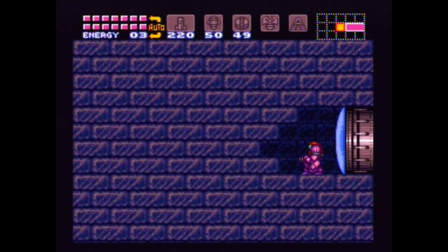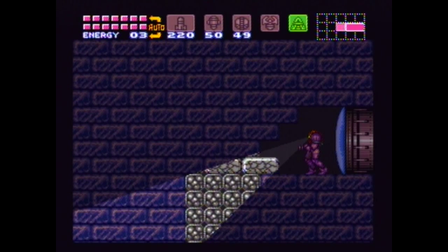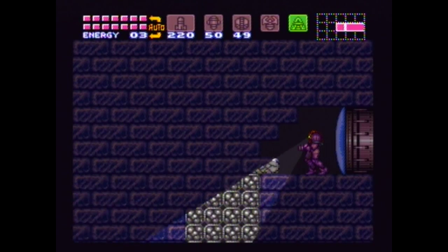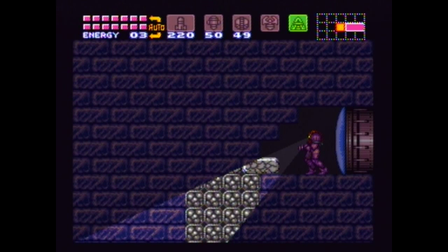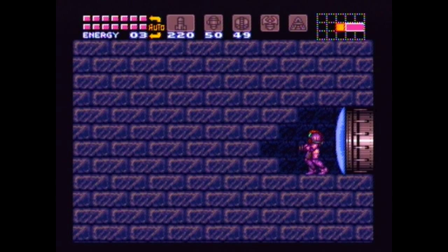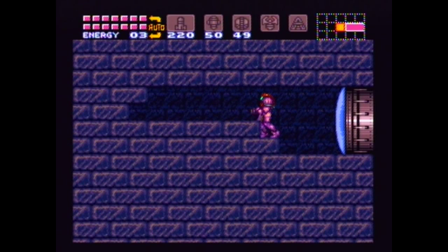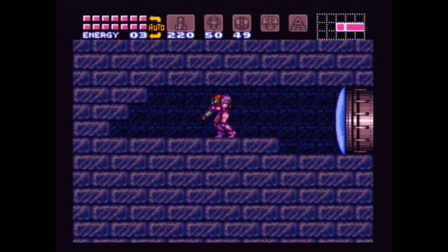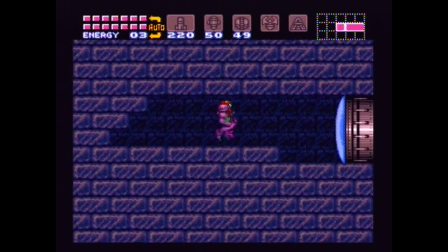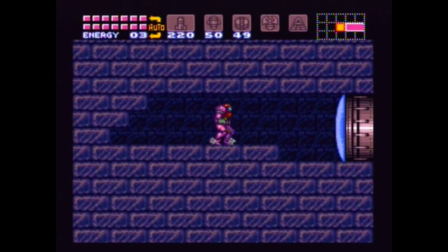What you want to do here — be careful, because there are a bunch of crumble blocks here. On either side of these crumble blocks there is a missile pack. I want to get both at the same time, because if you get one you will have to go through the gauntlet again. The blocks are underneath me right now — I'm standing in the middle of the two.